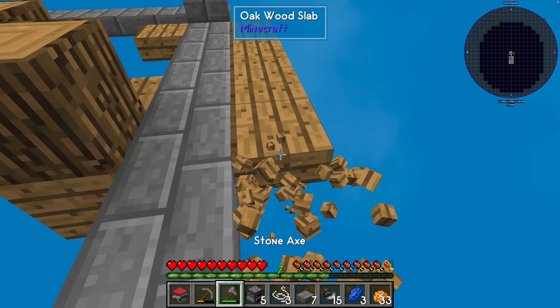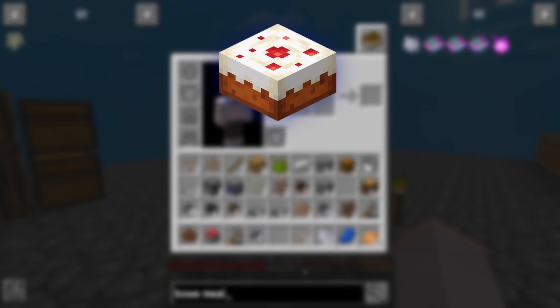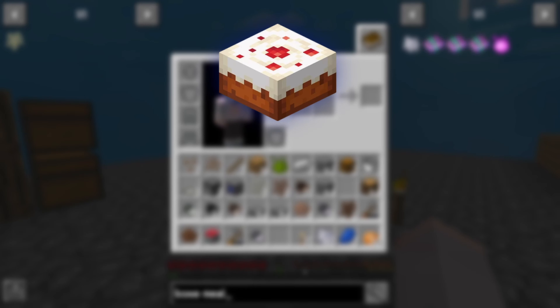Now that we've cleaned up the island quite a bit, it's time to talk about our actual goal this episode, and our goal is to get a cake. The reason I want to get a cake is in order to head to the Nether and Twilight Forest. In order to get a cake we're going to need milk, wheat, and eggs. To get wheat we need wheat seeds, to get eggs we need chickens, and to get chickens you need chicken seeds.